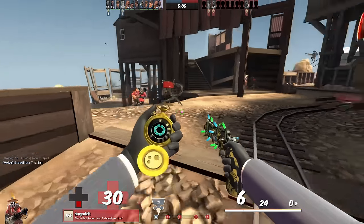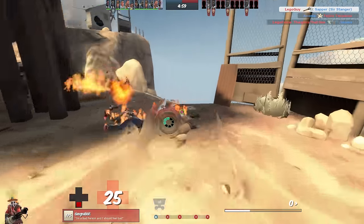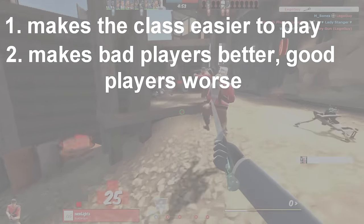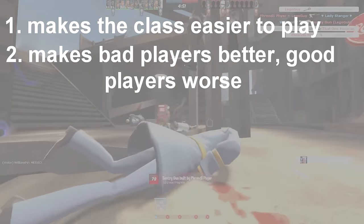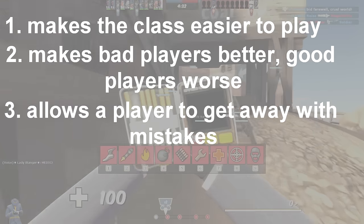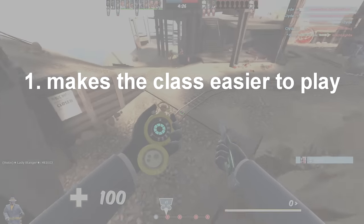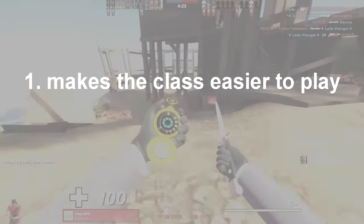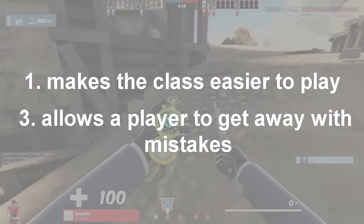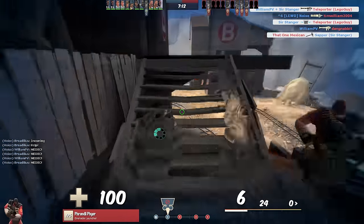Now let's define the word 'crutch' and why it's applied to the Dead Ringer so often. From what I've seen, the word is used in three ways: one, it makes the class easier to play; two, it makes bad players better but good players worse; three, it allows a bad player to get away with mistakes he probably should be punished for. For this video, we'll define a crutch as a weapon that makes a class easier to play and allows the player to get away with mistakes that would otherwise be punished.